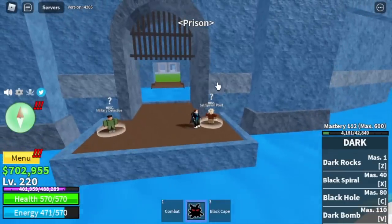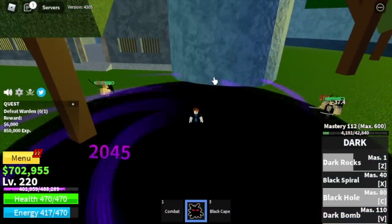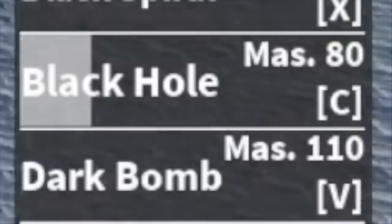Next island is the Prison at level 220. We're gonna defeat bosses here only. For our strategy, we're gonna do Wall Strat. By the way, we've already unlocked our last skill, the Dark Bomb, at Master 110.